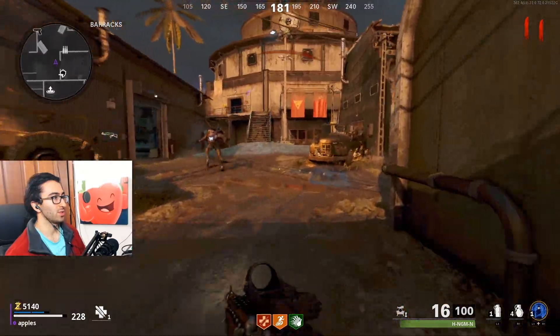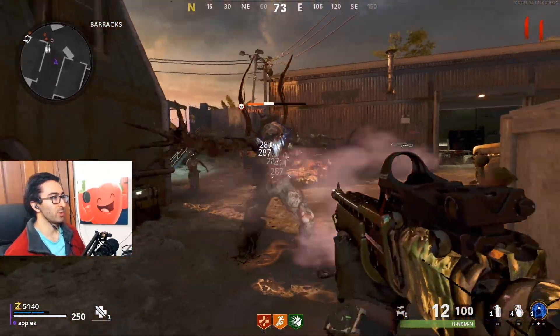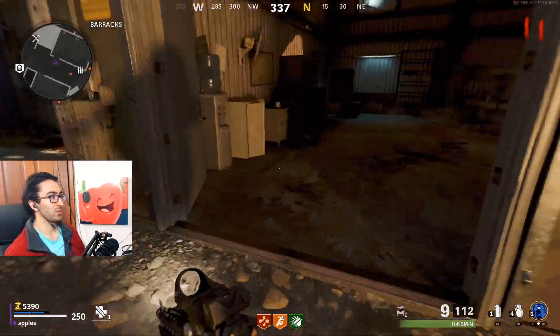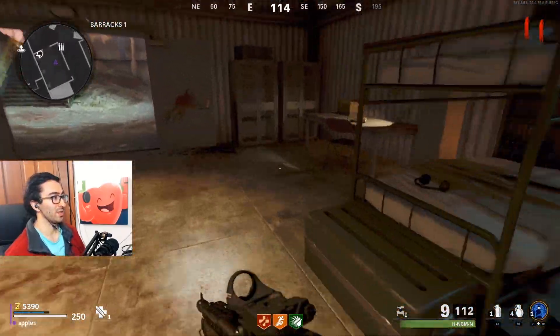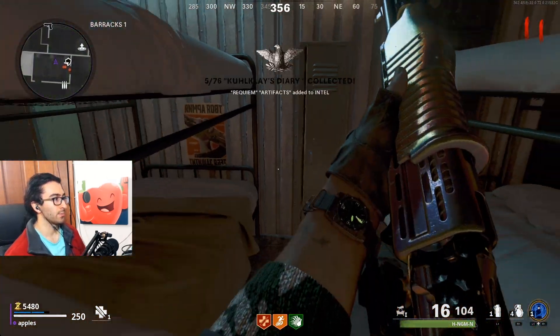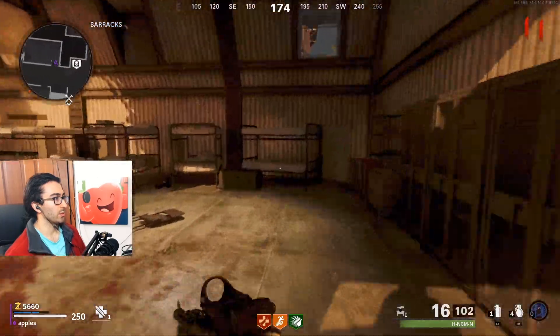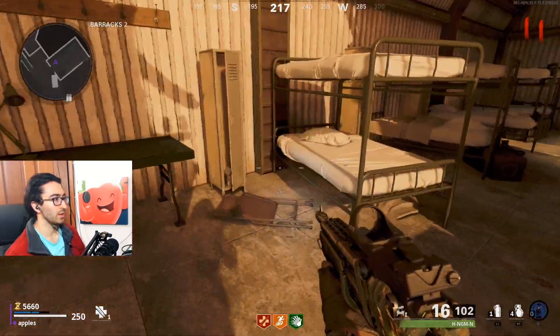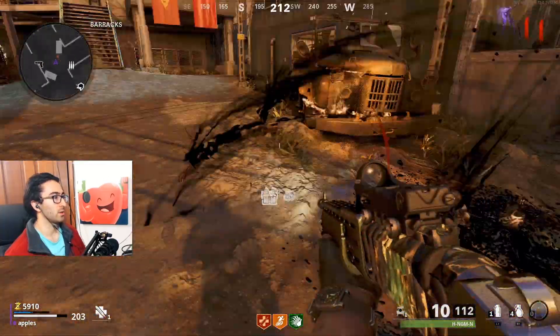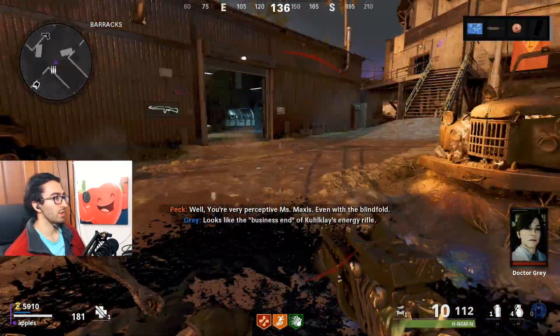There he is. I heard him spawn in when I opened up that locker. It's best to stop opening the lockers and just get rid of him so you don't get cornered. These are all open — we're gonna go over here. Let's go kill this guy.